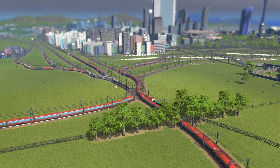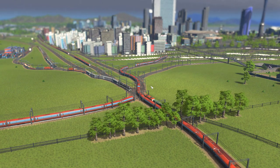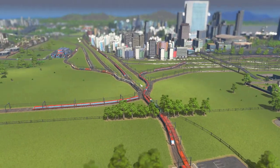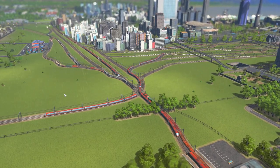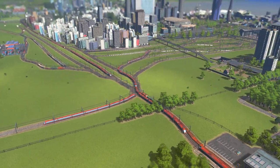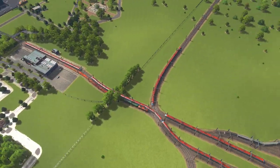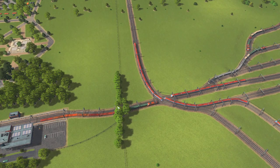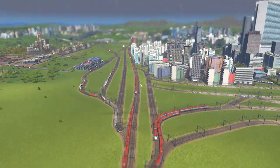Hi guys and welcome back to episode 32 of our vanilla Cities: Skylines let's play. As promised last episode, today we are going to be working on our rail overhaul because of this situation that has developed. Our rail lines have become so busy that they are backing up into themselves and trains are despawning as you can see, which is never good.